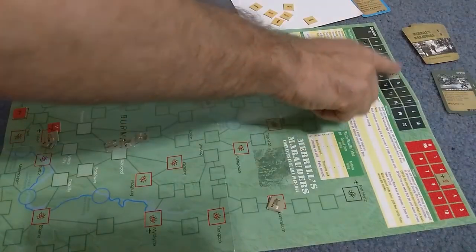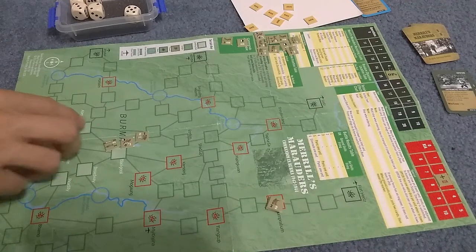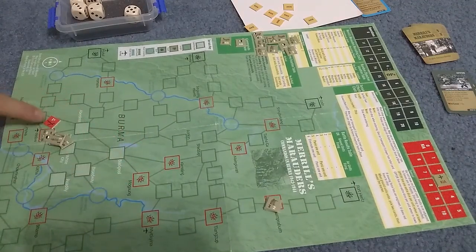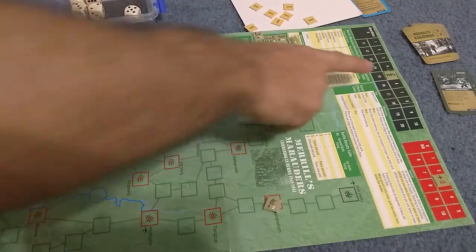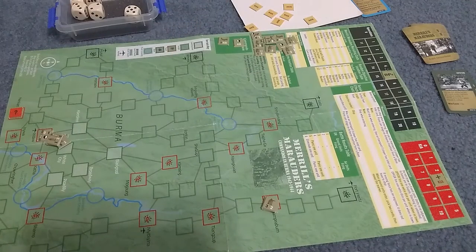On the next turn, I expend an op to build a forward operating base — this is an air base because of the airplane icon. All my stack is in this lovely little base. To count for victory, the objective must be transported to a friendly base or a forward base must be built. I've got five ops remaining, but I'm halfway there — we got you.